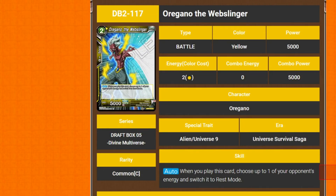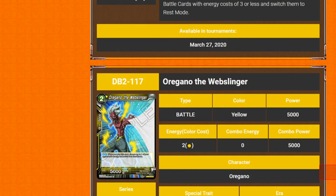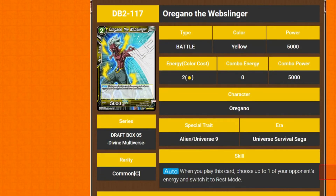We've got Organo the Web Slinger — so he's Spider-Man. Two cost, 5k. Martha already knew what it was from a distance. When you play this card, choose up to one of your opponent's energy and switch it into rest mode.